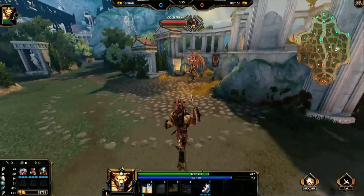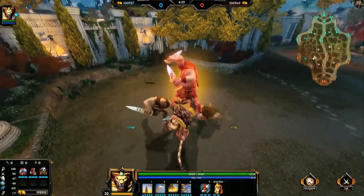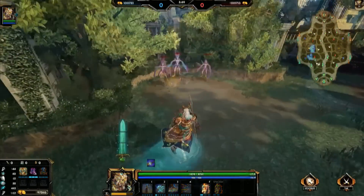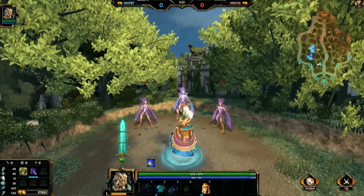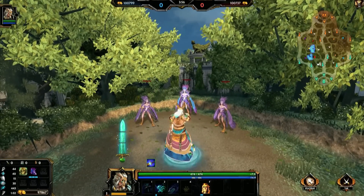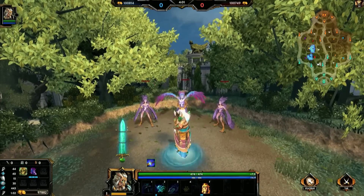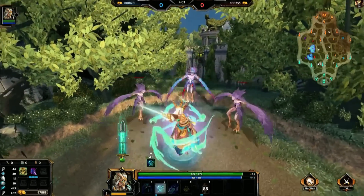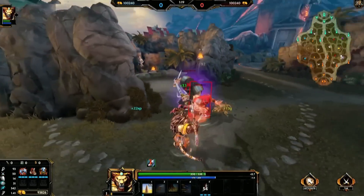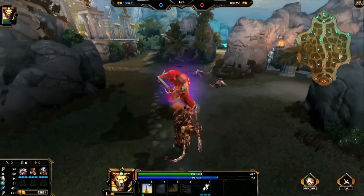Moving on through the jungle, pretty much every buff camp in Smite is being altered in some way. The smaller Cyclops and Harpies are having their starting health and physical damage reduced. The bigger Harpies, found at the mid and back camps, will have reduced XP value, and the Cyclops buff holders will have lower starting health. The mid Harpy camps will now start at 10 seconds once again instead of 3 minutes. The blue and purple buffs will now respawn every 3 minutes instead of every 4, and the back Harpy camps will also respawn 20 seconds faster.